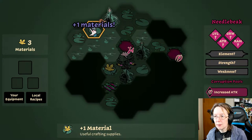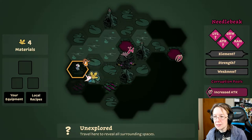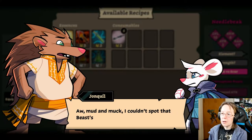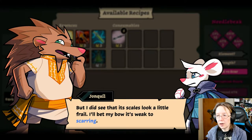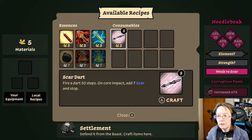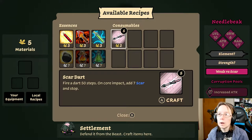Oh, we have new materials. Learned weakness — mud and muck. I couldn't spot that beast element in all this fog, but I did see the scales look a little frail. I'll bet my bow it's weak to scar, and maybe the locals have something special that could help with this. Fire dart — 50 steps on core impact, adds seven scar. And actually my loadout can do scarring, so that's kind of nice.